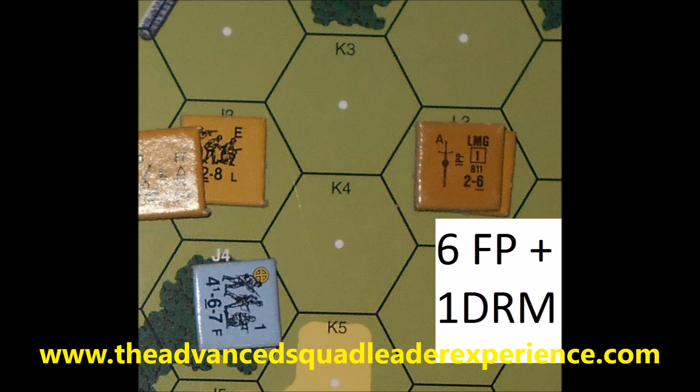First, the 4-4-7 light machine gun combination will shoot at the unconcealed 4-6-7 on the 6th firepower column with a plus 1 DRM for being in the woods. The roll is a 6, plus 1 for the trees is a 7, so the 4-6-7 would suffer a normal morale check.